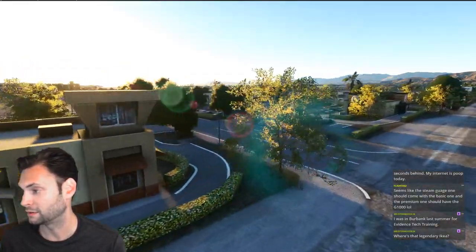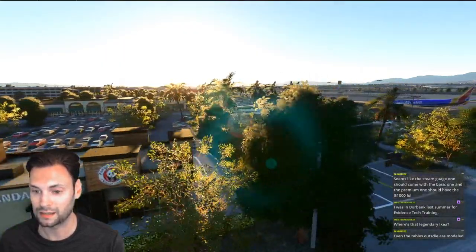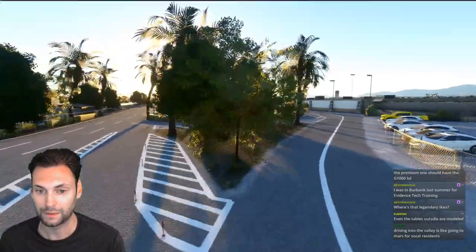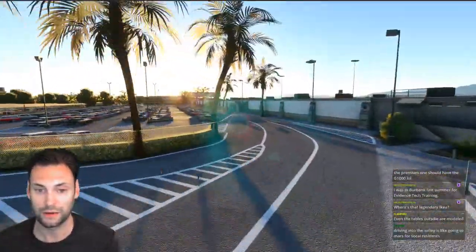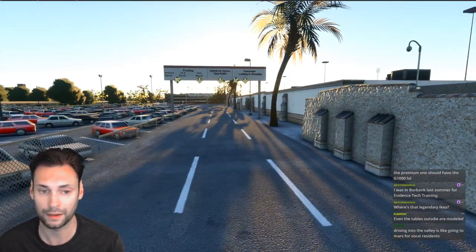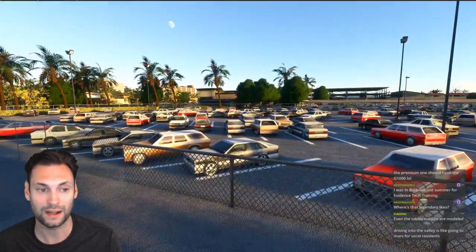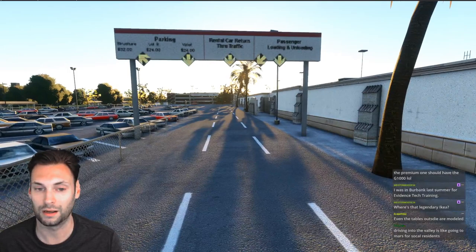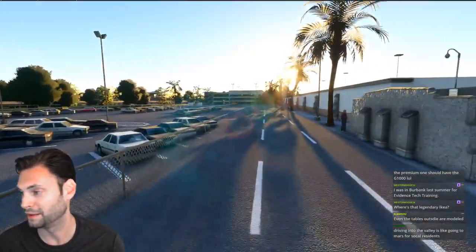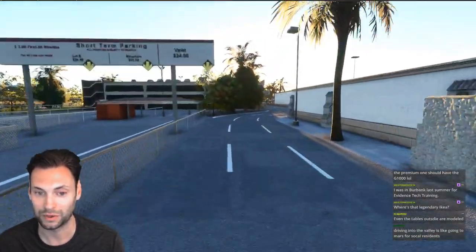You were at Burbank last summer — that is pretty impressive. I always wonder with this kind of stuff how important it is to model when you're just flying over it quickly. It's like celebrities' riders — if a celebrity is in a green room, they'll have a list of stuff they want. Julia used to do this all the time and they'd put something goofy in there to see if you were paying attention. If it was a Burger King instead of a McDonald's, you'd wonder what else is wrong or missing. Driving into the valley is like going to Mars.